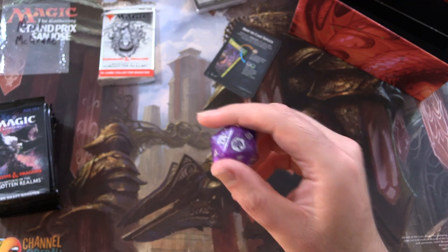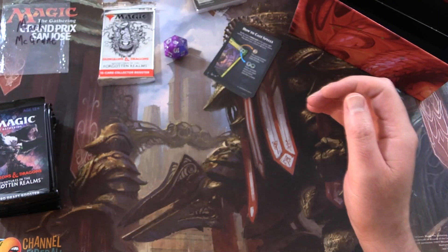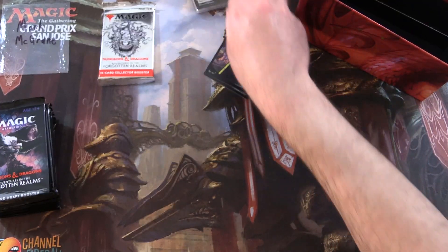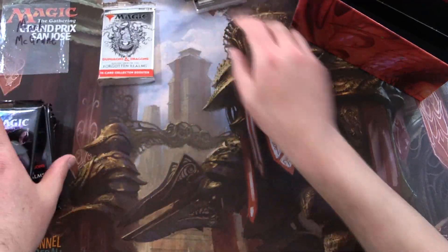We're going to take a squiz at it. Rolling a — oh, sorry. Not a spin down. I can hear the screams. It's a D20. Let's roll a lucky seven. Eight. Close enough. We do have these tip cards here. Nothing terribly exciting.